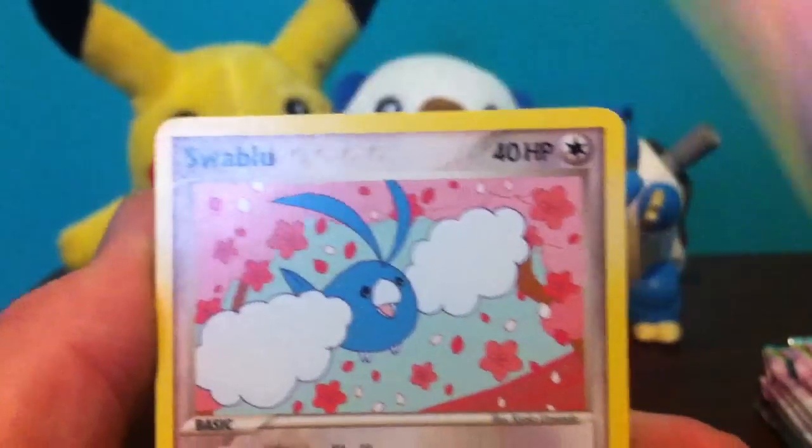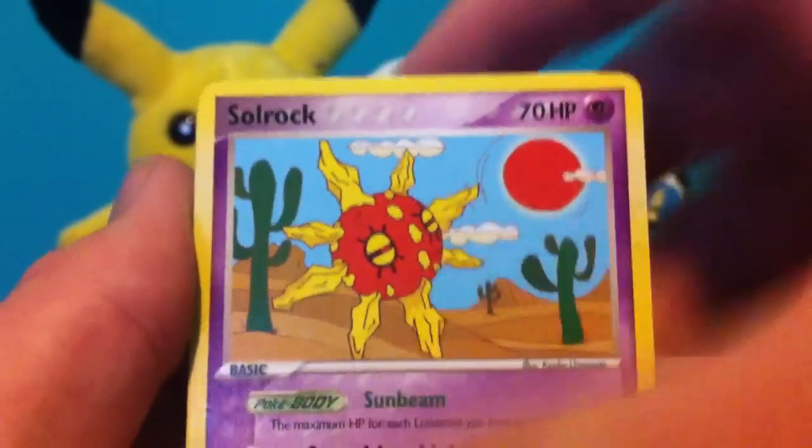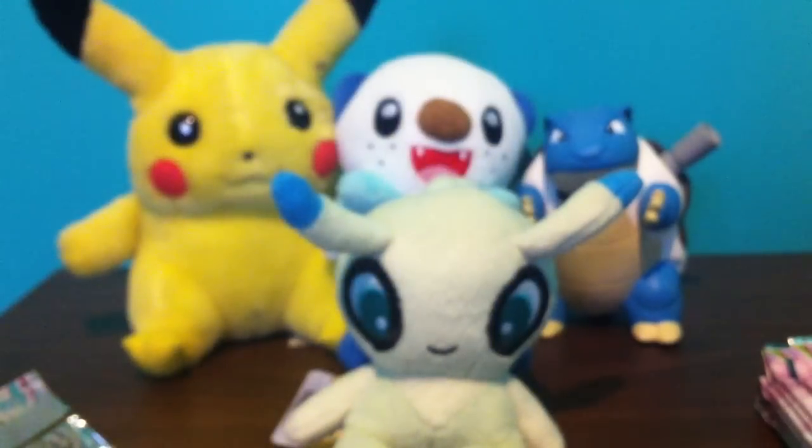Taillow, Spoink, Swablu, Slakoth, Electrike, Minun, Solrock, Reverse Bellsprout, and another Rare Sableye. So that was our first duplicate - as fast as that. But what can you do?